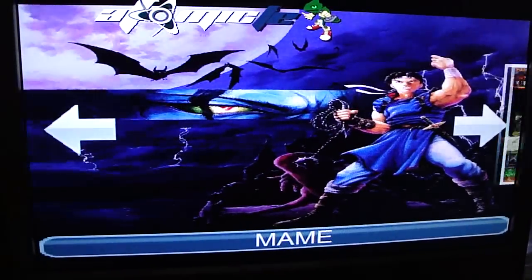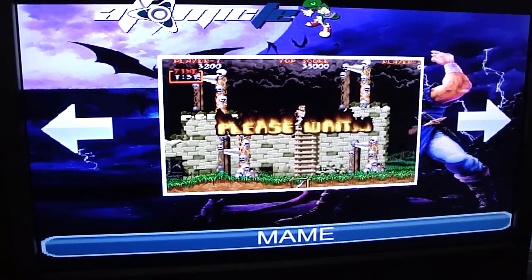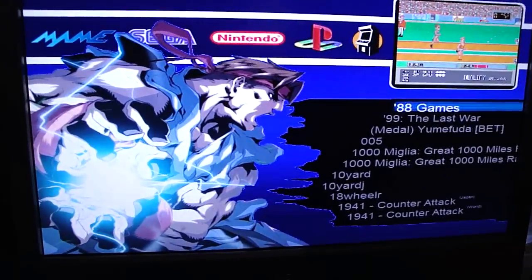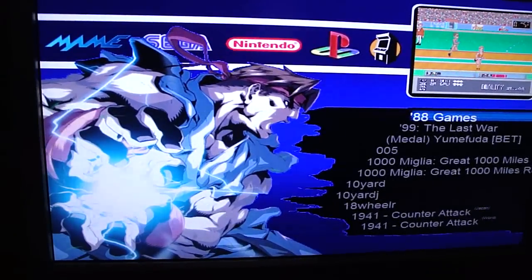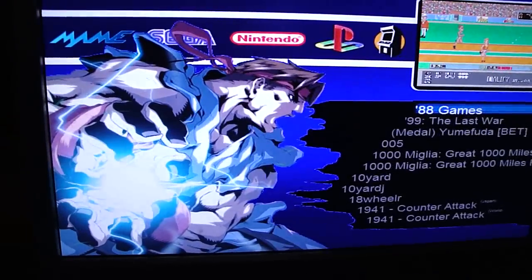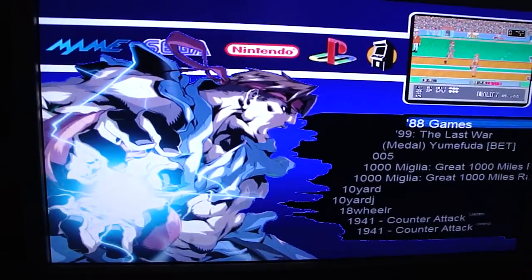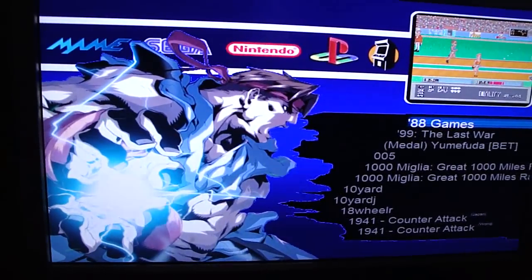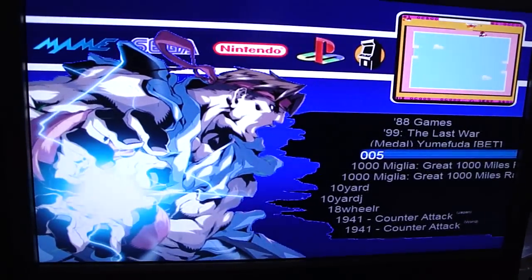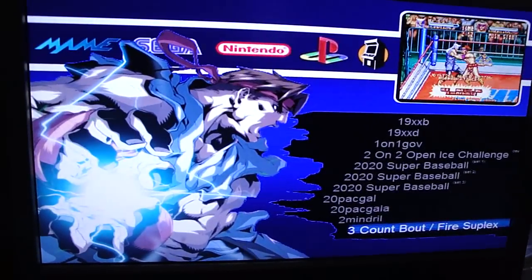And go into our MAME. As you can see, for right now I've chosen the Street Fighter background — I've been playing around with different ones, like the Ghosts and Goblins background, the Space Harrier background. They're all kind of cool in their own little ways, but so far I kind of dig the music to this one. There's the MAME setup.